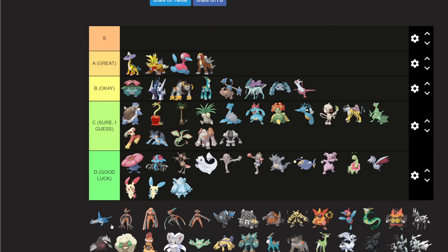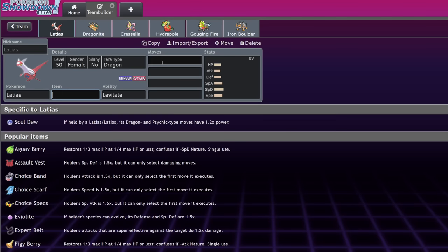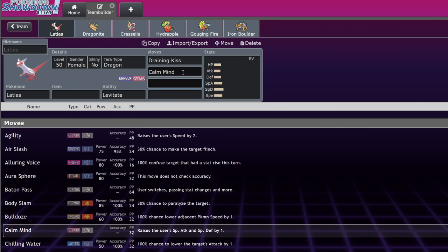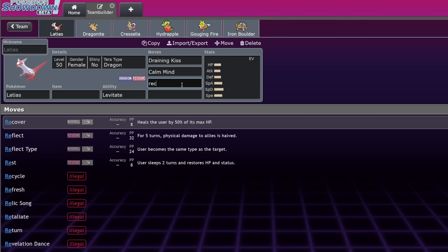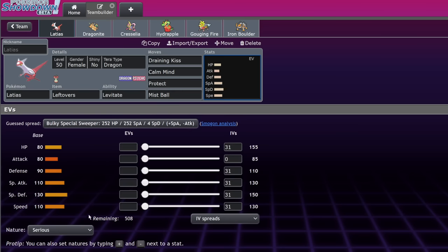Both Lati twins are okay tier after testing, but Latias is a little better than Latios because of a big buff this gen — it now gets Draining Kiss. The set is Calm Mind, Draining Kiss, Mist Ball — which got buffed to 95 base power with 50% chance to lower special attack — and Protect with Leftovers, running Terra Fairy. It's really annoying to break with Screens and Intimidate support. Latios also has Luster Purge buffed to 95 base power with 50% chance to lower special defense, similar to Seed Flare. Interesting mons, but just okay.